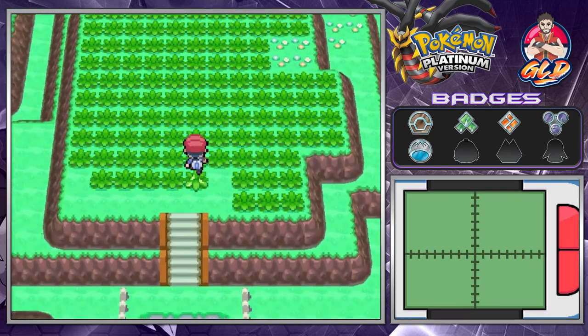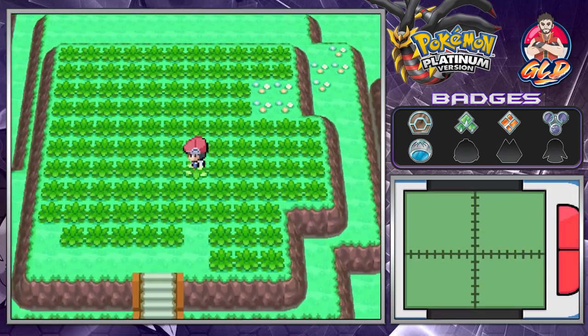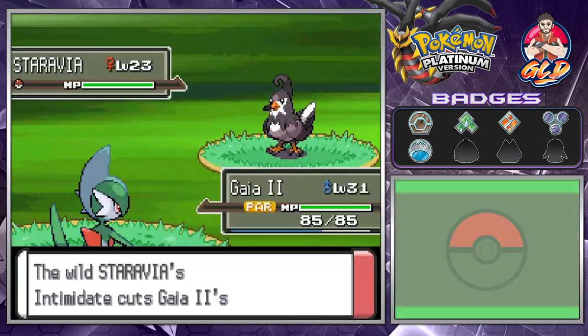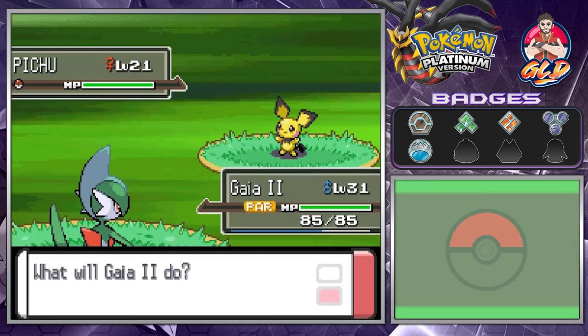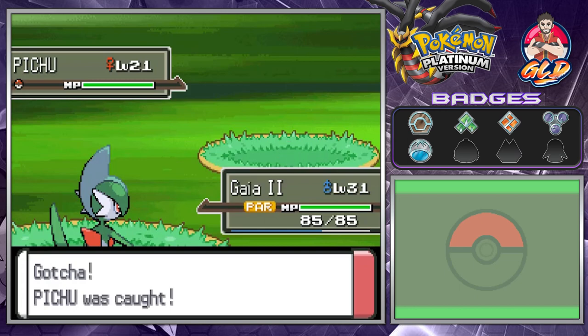Let's see what we can find. We're finding Staravia. More Staravia. I guess we were lucky with the Pichu being the first Pokemon we found. It's a daily thing where you can find different things — and look at this, we found ourselves a female Pikachu. We caught Aaliyah.